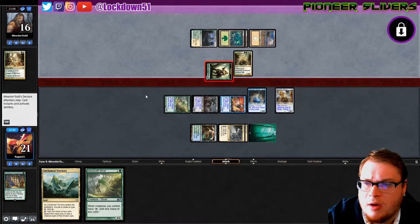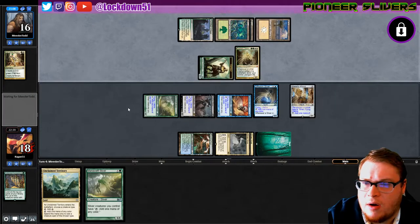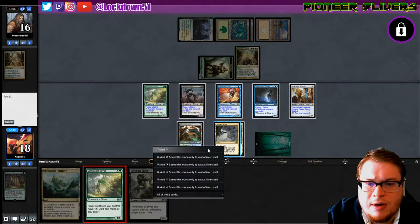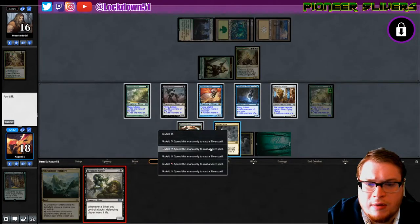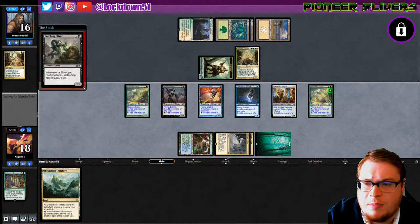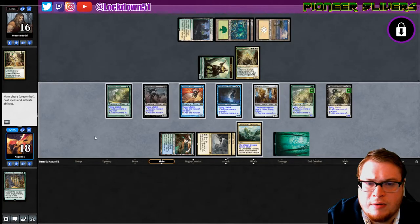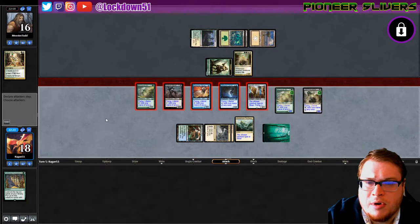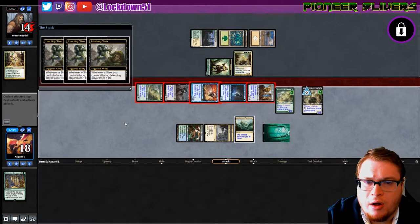We need to get a little bit more aggro. Need to find our leeching guy — there he is, beautiful! You just ask and you shall receive sometimes. It's just a wonderful thing. Put that down. Did I play a land yet? No. Sliver, go on the attack — trigger trigger trigger trigger, we've got all the guys out right now.